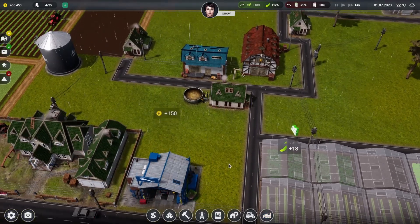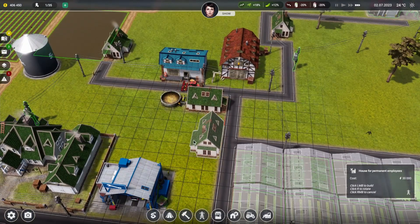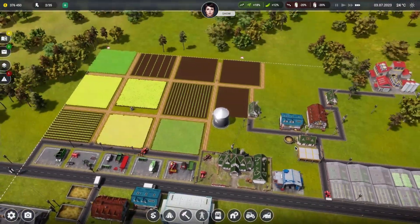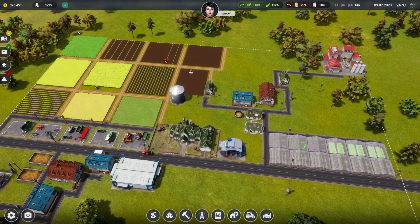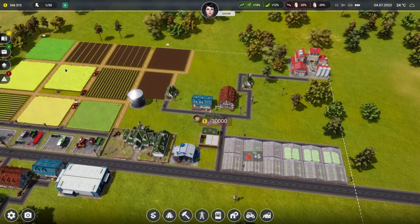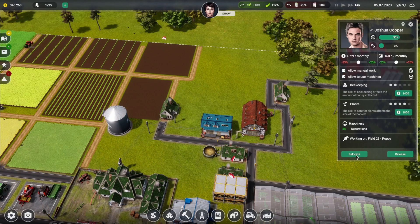I'm going to build a house here. Let's get rid of that - I don't really need it. Let's go build residential. Let's build a house and rotate it here. Can we move everybody from there to there? Let's build another one as well - it's costing me 30 grand but financially it's okay.